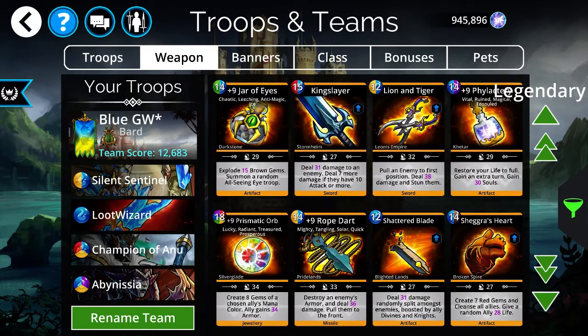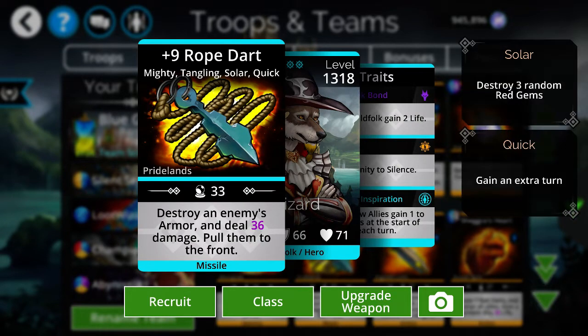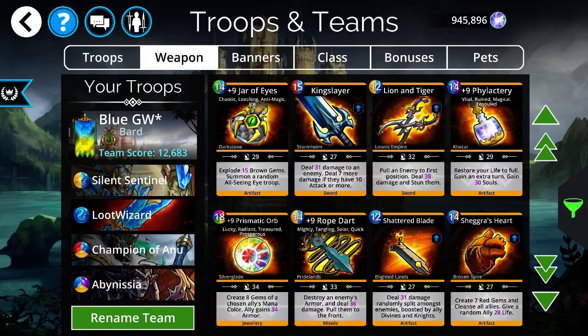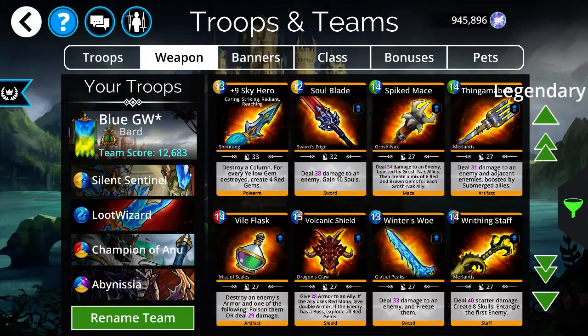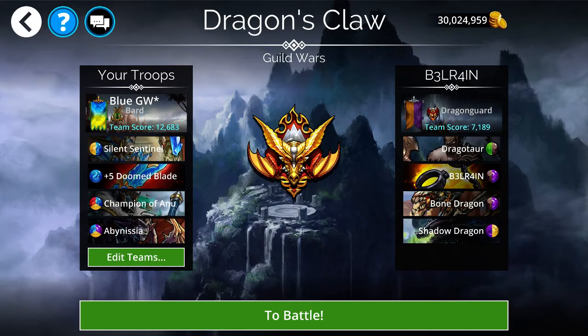One weapon that's almost impossible to get these days is Rope Dart. I don't even remember which event I got it from and I don't know when it will come around again, but it's really powerful for blue day as well. And I think that's about it for the weapons. Let's get right into these battles.